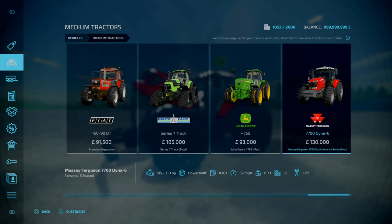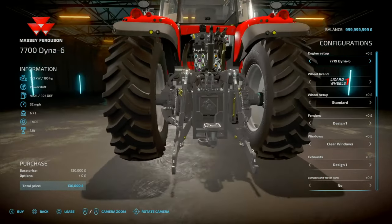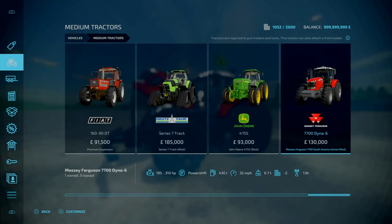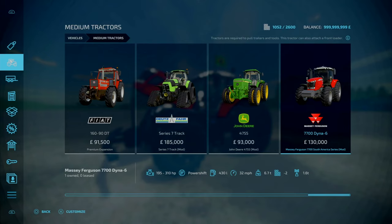You'll find it under medium tractors. Starts at 130 grand. It automatically comes with a winch — 1.6 tons — right at the back between the pin hook area. Top speed is 32.3 miles an hour, power shift transmission, 430 liters of fuel, weighs 6.7 tons, and slot count is 26 going down to 1. Engine options go from 195 horsepower with the 7719 Dino 6, up through 210, 230, 250, and then the 7725 Dino 6 chip tune at 310 horsepower — all power shift transmission.